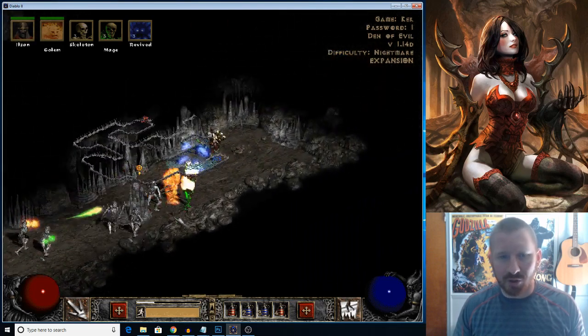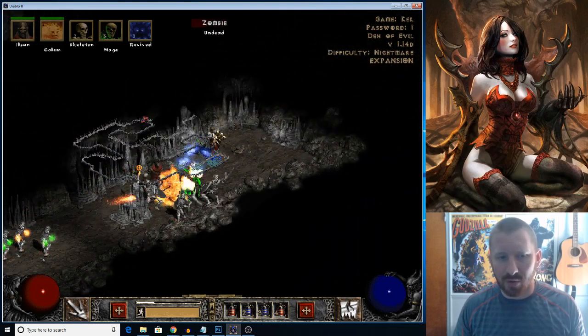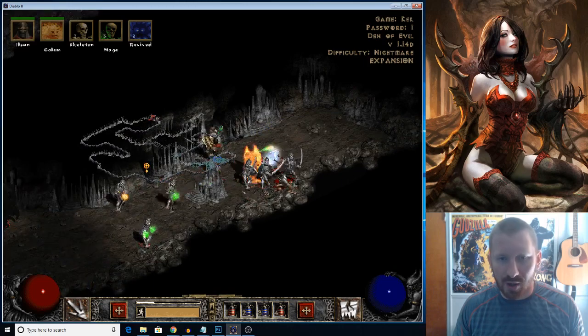When you deal with lightning immunes, you can cast Lower Resist and still kill them with lightning in most cases. And obviously you can use it on a Sorceress as well. It's a Necromancer skill — just one point into that. And if you have a bunch of mages, you can really rain hell on your enemies.